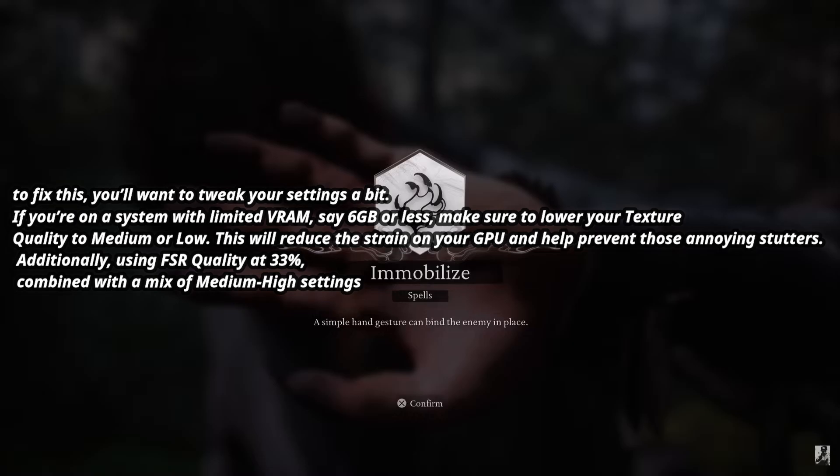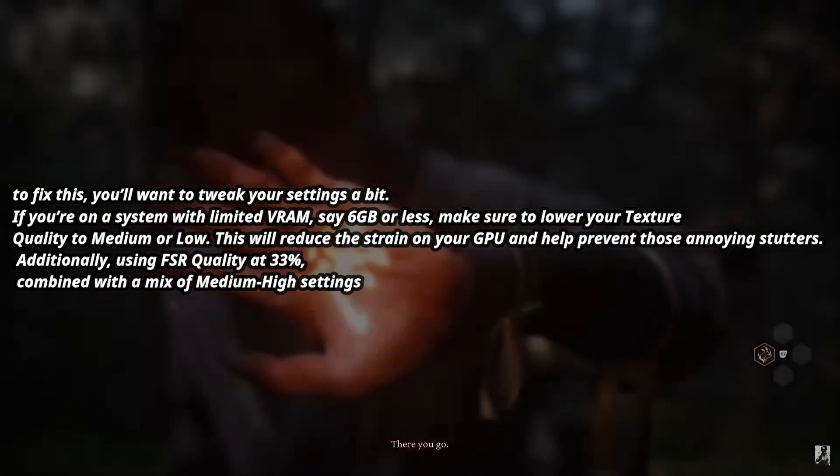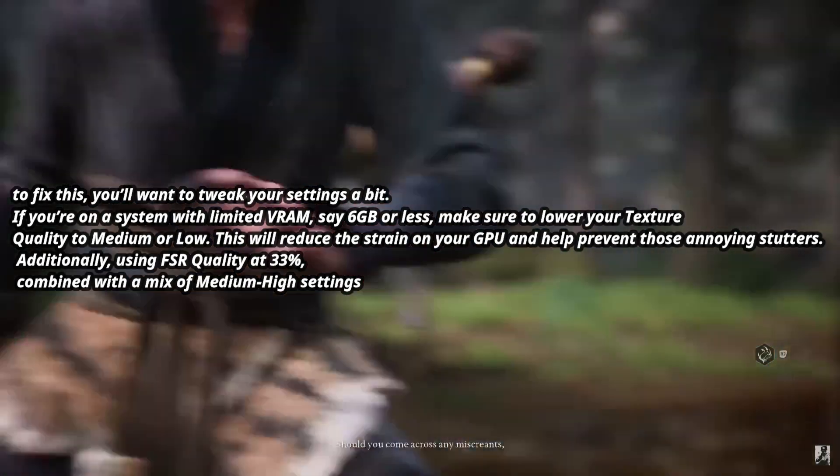If you're on a system with limited VRAM — say 6 gigabytes or less — make sure to lower your texture quality to medium or low. This will reduce the strain on your GPU and help prevent those annoying stutters. Additionally, using FSR quality at 33%, combined with a mix of medium-high settings.